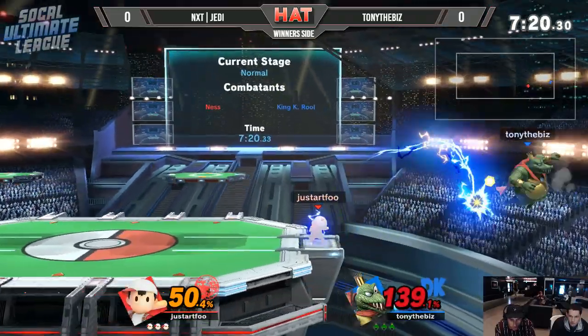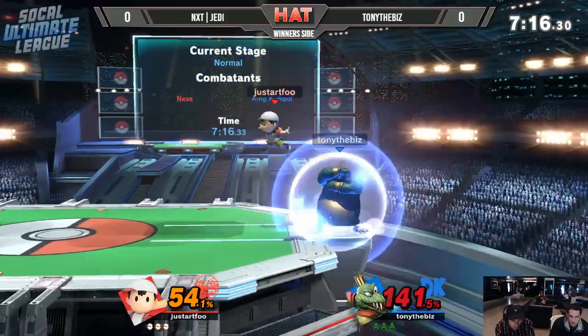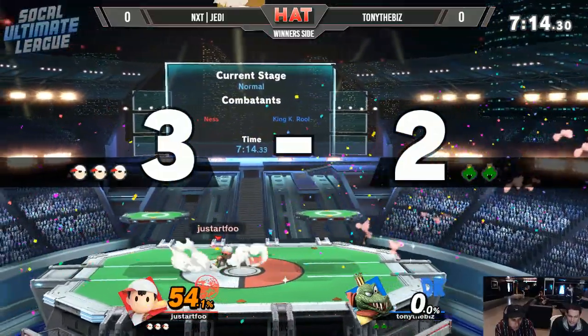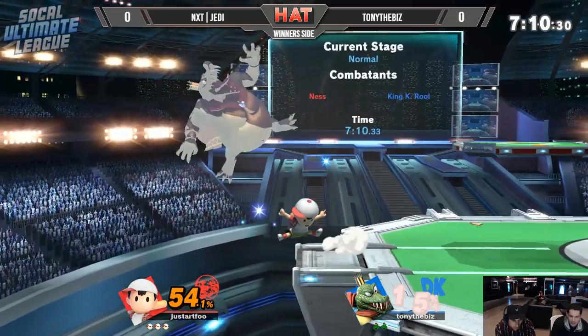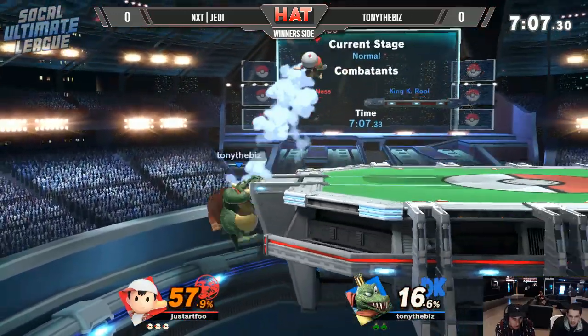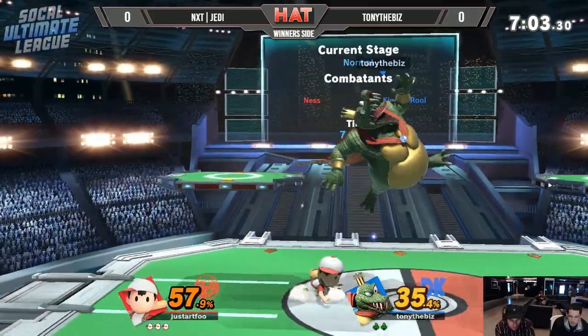Shield drop got caught in frames — just gonna get sent off stage one more time. PK thunder is a very strong tool for both edge guarding and juggling. Low hit stun gets caught there, and that's the back air to close things out, putting him off stage again.